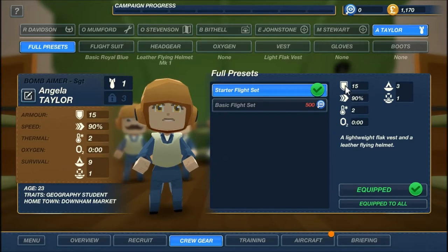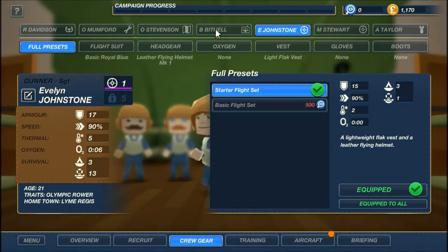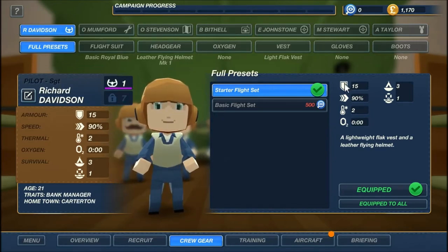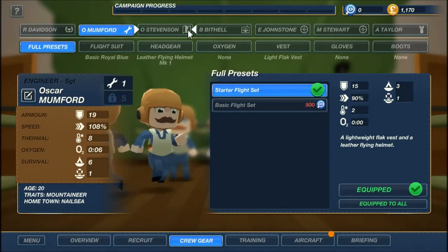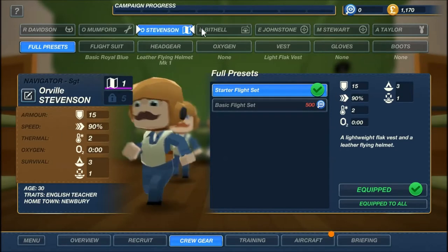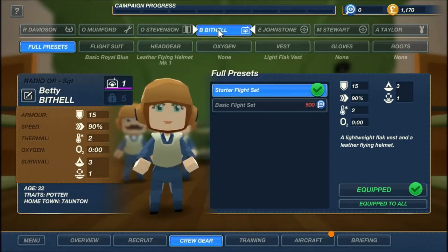Starting armor doesn't matter too much because we've got them all up to about 15 already, and that might be solely from their gear. It looks like you get a lot more armor from gear than from base stats anyway, so I don't think putting too much stock into armor is necessary. Speed, however, seems to be diminished by the equipment, so that's going to be really important.